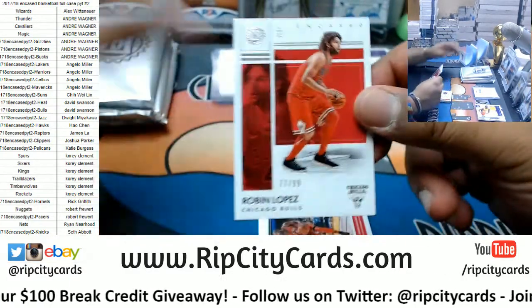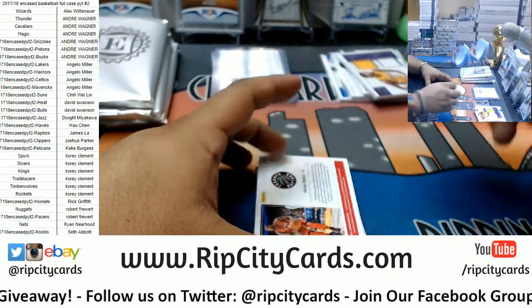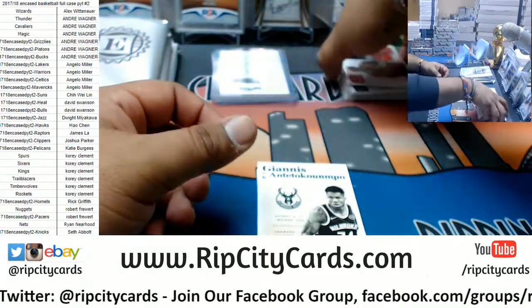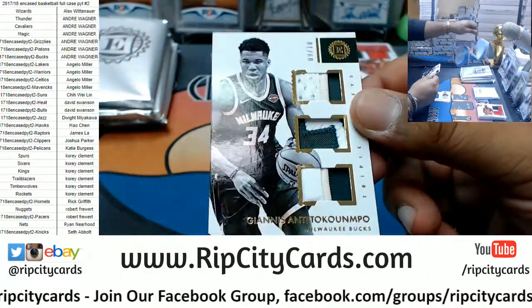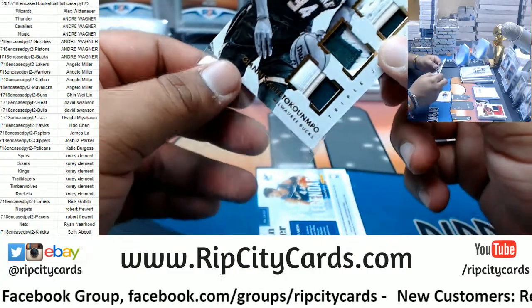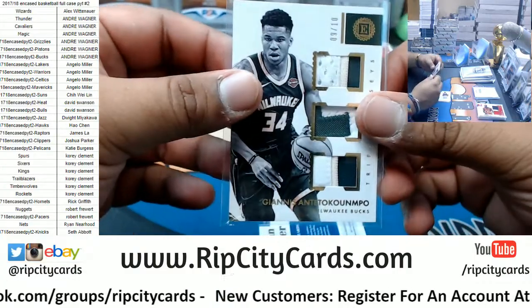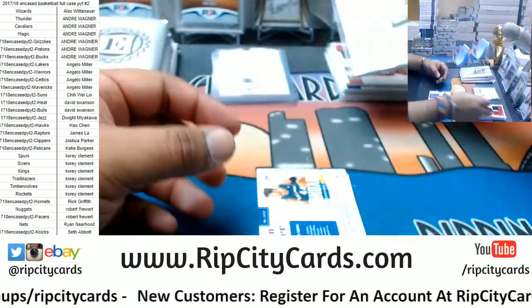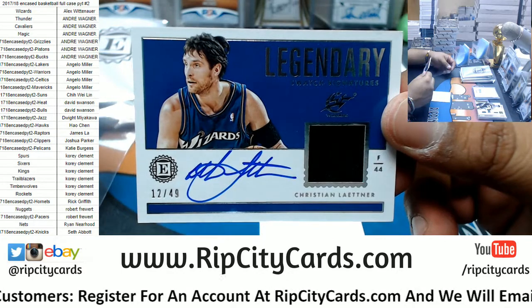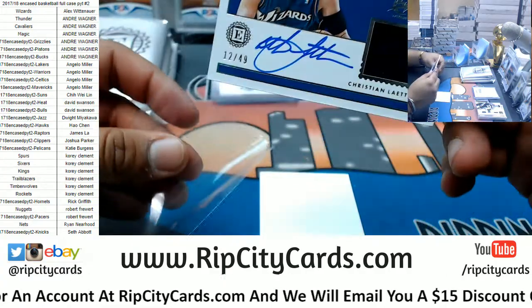We have Robin Lopez to 99, and Serge Ibaka Raptors dual relic to 99 for the Bucks. Number 9 out of 10 triple relic for Giannis — that's a nice looking card, 9 out of 10, disgusting triple relic, very nice. Legendary swatch signature on-card to 49 for the Wizards: Christian Laettner. There you go Alex, getting a little hit.